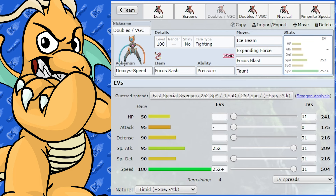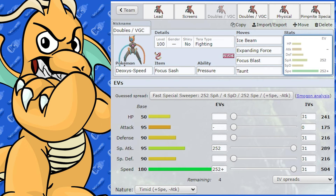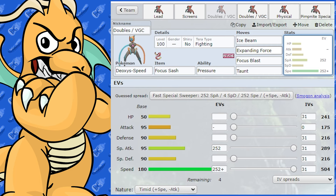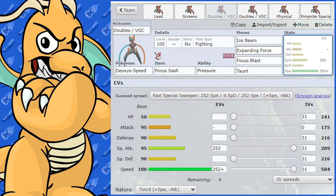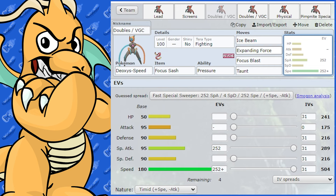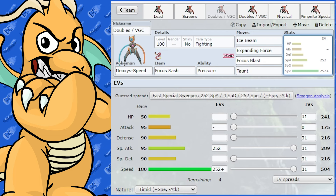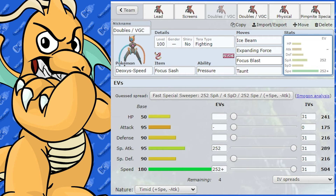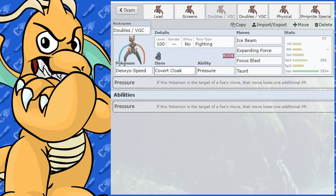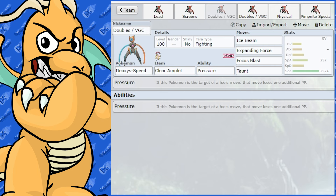For doubles with Deoxys Speed, it's a little outclassed by the other forms for sweeping. The main thing it has going for it is its really fast Speed. This doubles set runs Focus Sash with Taunt, Focus Blast, Expanding Force — pairing it with Indeedee or similar to boost its power — and Ice Beam for coverage against Landorus, Rayquaza, and Dragon-type Pokémon in Ubers. Max Special Attack and max Speed, Timid nature, with Tera Fighting for Focus Blast against Dark and Steel types. You could also run Covert Cloak or Clear Amulet as alternative items.